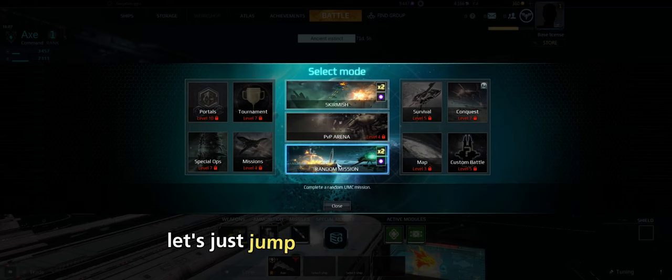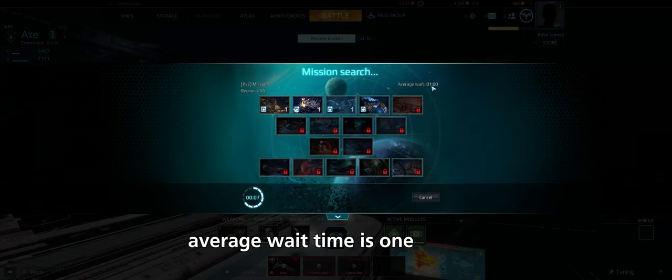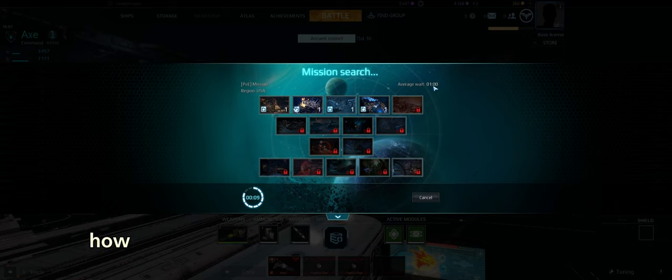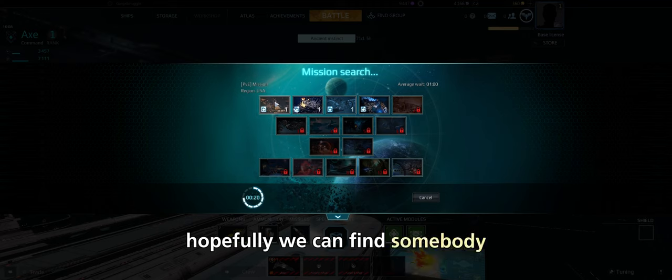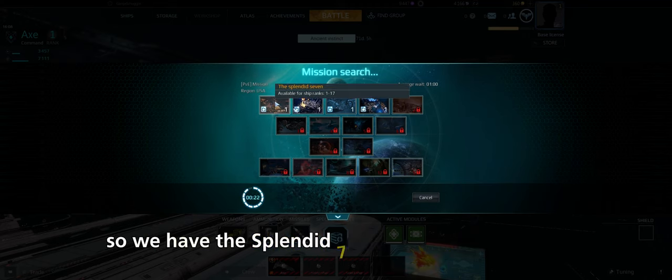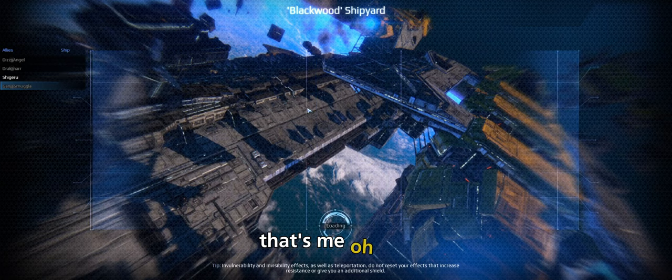Let's just jump into a random mission to get a good idea of how to play. The average wait time is one minute — it's a ten-year-old game so we'll see how long it actually takes to find a lobby. We have the Splendid Seven available for ship ranks one through seven, and that's me.